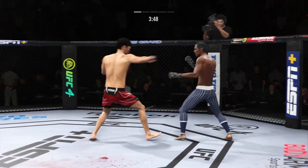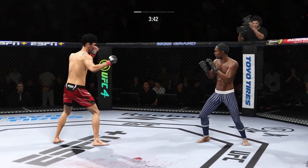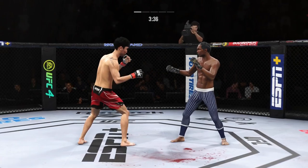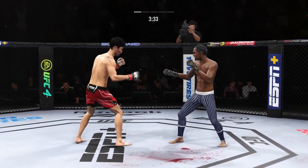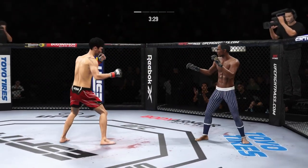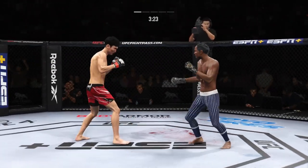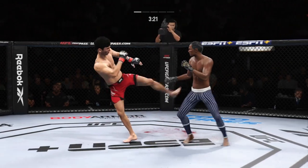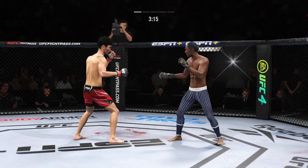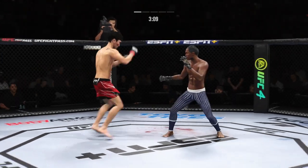Look at the force behind that leg kick. He changes his stance. Choi gets caught by that straight hand. Be first. Sound defensively blocks the shot. Back to the leg kick now — that one's no good. Big shot lands.